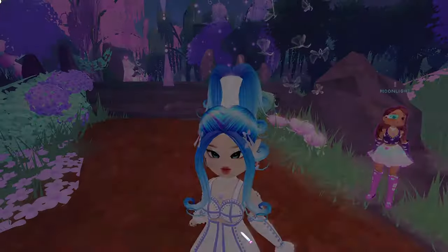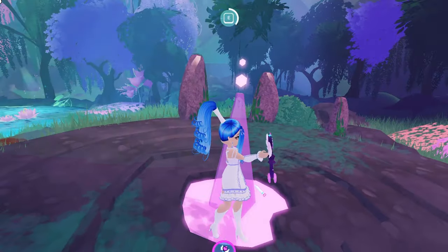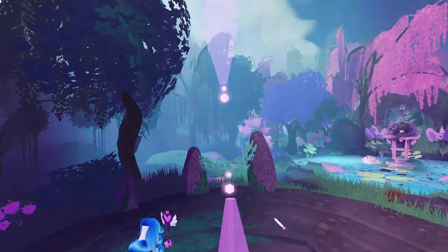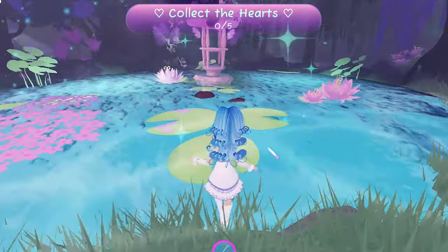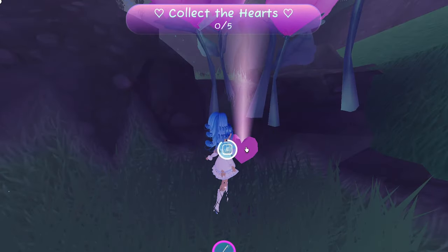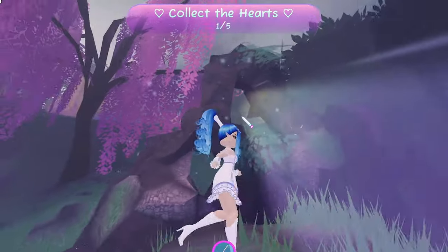Moonlight has given us an artifact, and we get a cutscene — Chapter One: A Forgotten Feeling. So it looks like we placed the artifact, and this is the original version of the realm where we have to find five hearts around the map. Here's one! They look different to how they looked before — they've got a glow effect so it's a little easier to spot them. Cool effect with the light coming through there.